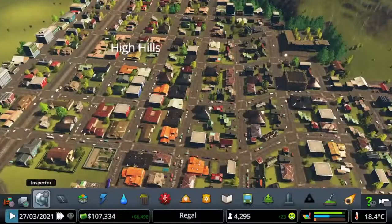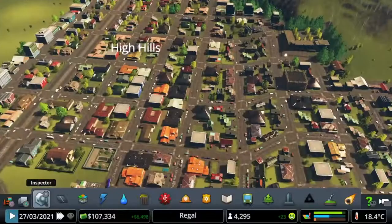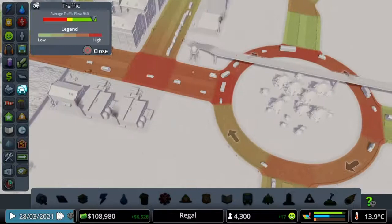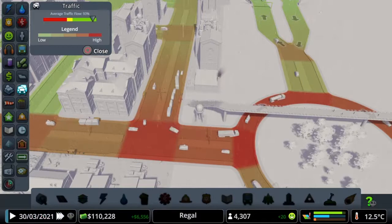This tip is turning off the traffic lights. As you can see, my traffic flow isn't really that great, and one way to improve it is to turn off the traffic lights at all the intersections. It helps the traffic flow better — you can set up stop signs.